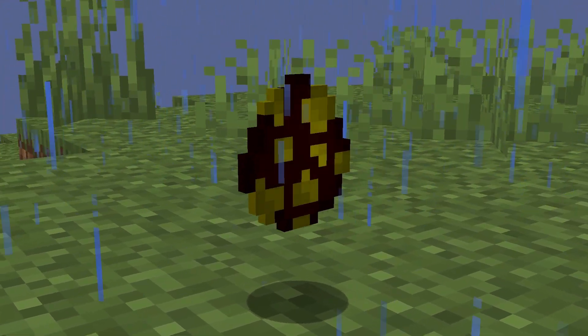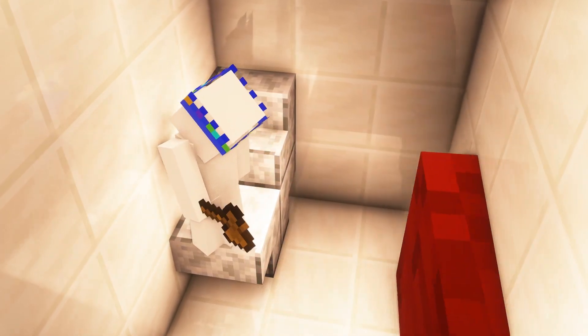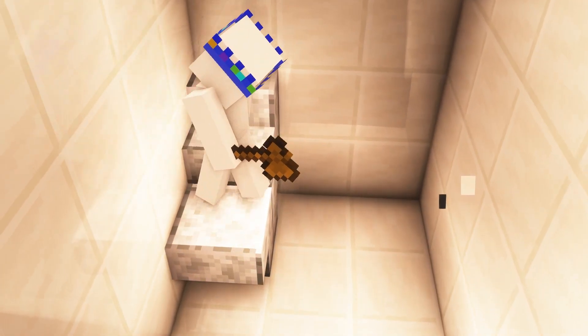Number 2: Magma Cube Spawn Egg. Sometimes when I finish eating, things go crazy in the toilet, so I have a Magma Cube to give me fire resistance.